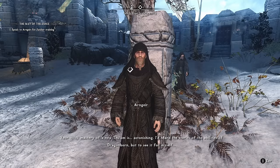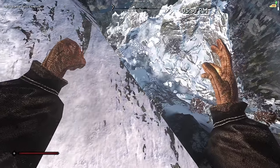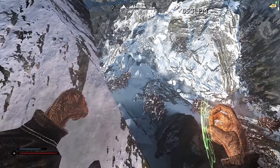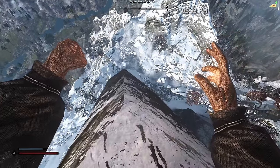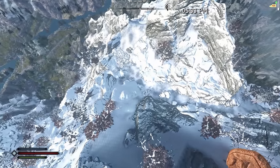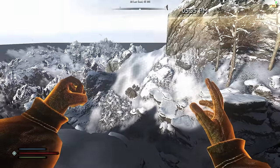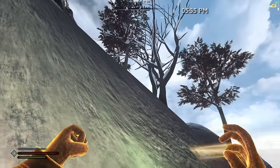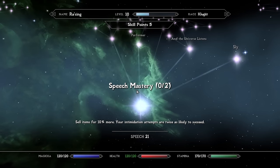From all the way up at High Hrothgar, we have fun using the Drop Zone spell. We mark a landing area, leap off, and land in the zone — zero fall damage. So cool!